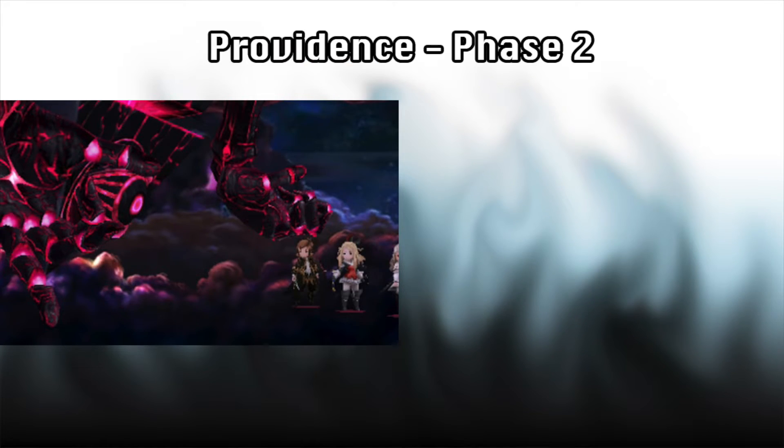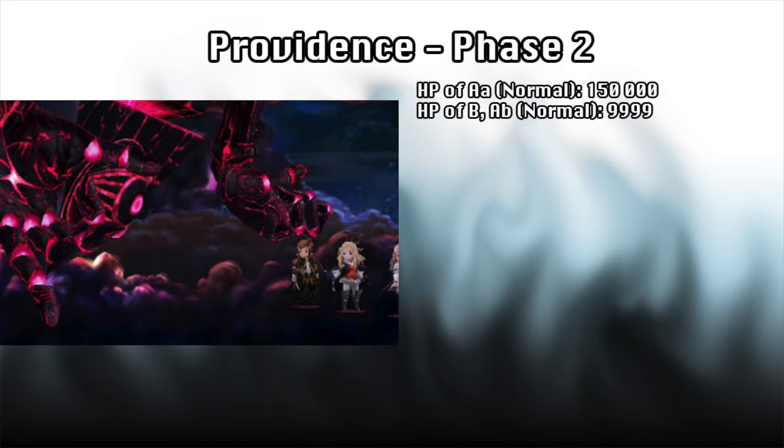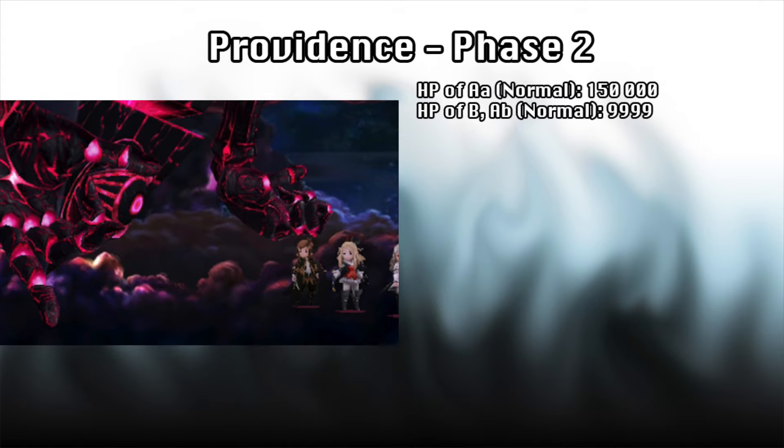Providence's true form has been revealed to be the all-seeing eye, but believe it or not, this form is actually easier than the first. This fight involves three bodies: Providence AA, the main body, as well as B and AB, the hands that accompany it. The main body has 150,000 HP on normal difficulty, while each of the hands have 9,999 HP, and all of them are weak to dark attacks. This form has about the same amount of commands, but all of which are new.